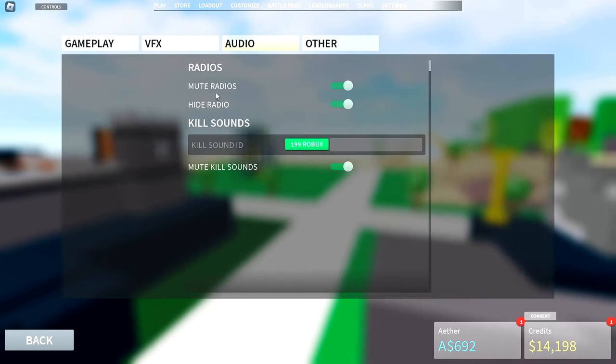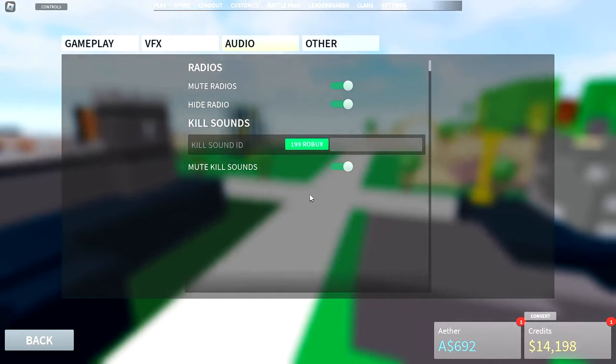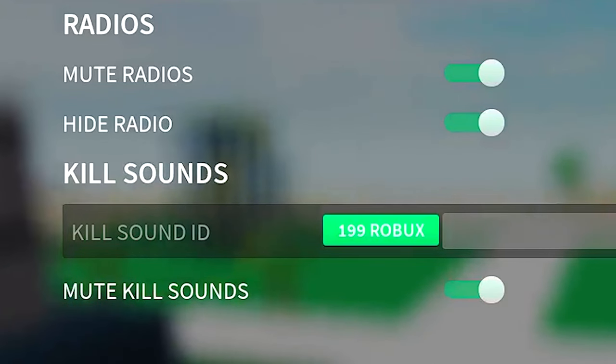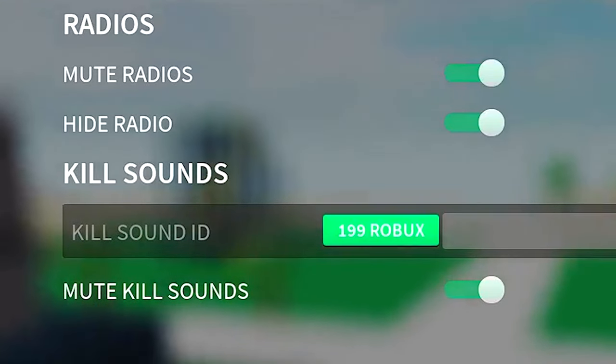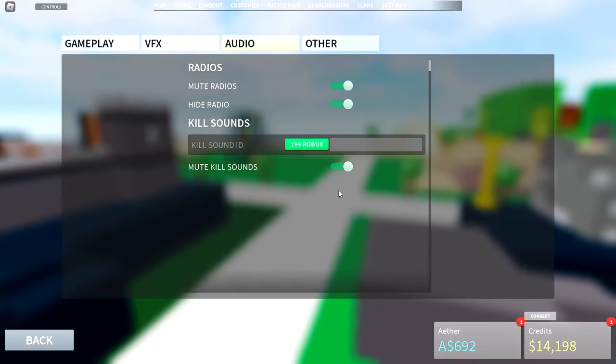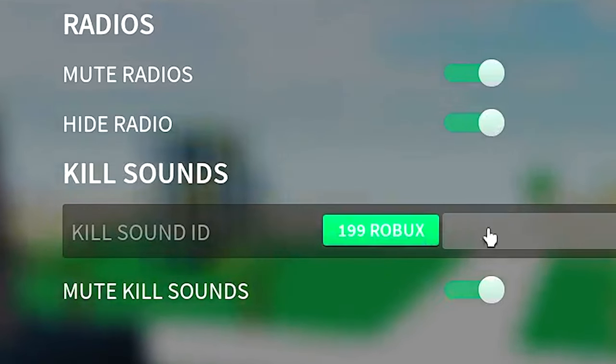On to the audio tab. In this tab, I pretty much have everything off. Most players just put really loud, annoying sounds on their radio, and it gets pretty annoying, so I just have it off. I'd say all of these settings are optional, but personally, these are the settings that I have for this.